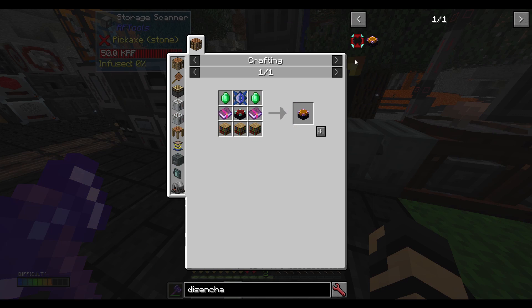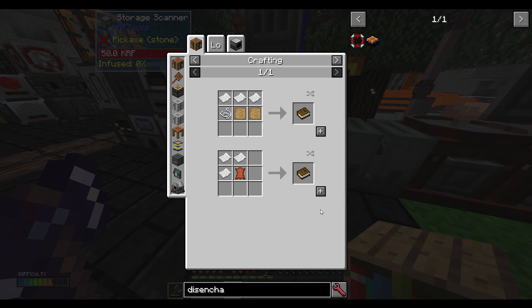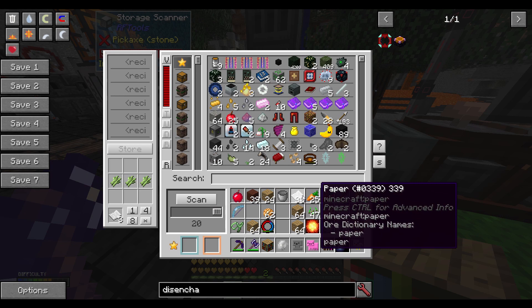We're going to try and make bookshelves, because I do have lots of bookshelves over there that we've been using for enchanting. But now I need to make more books. I need more paper. This farmer — it's solar powered, remember? So it takes a bit.